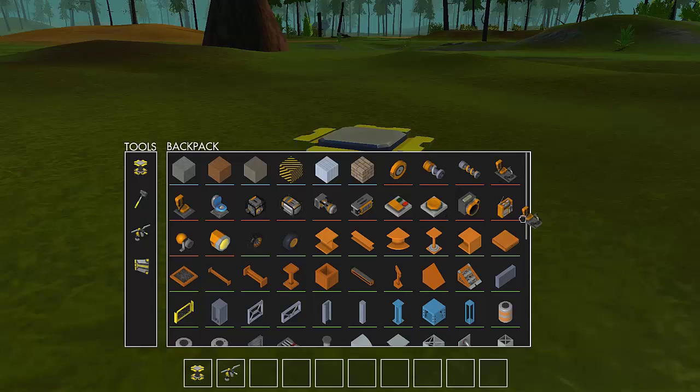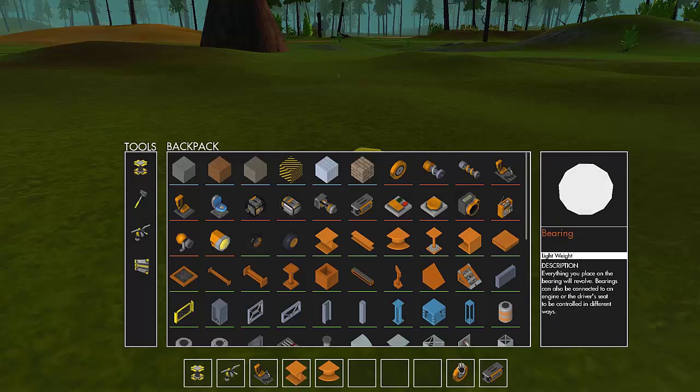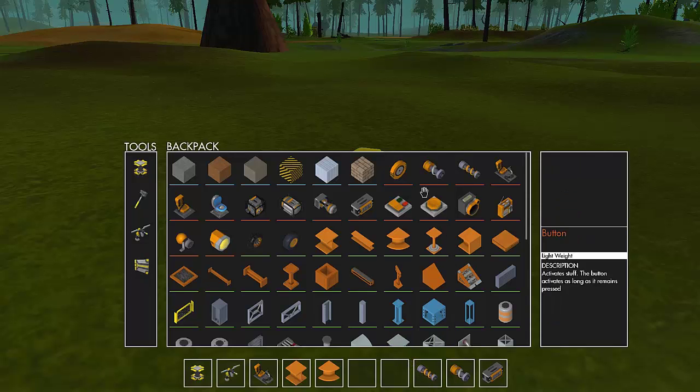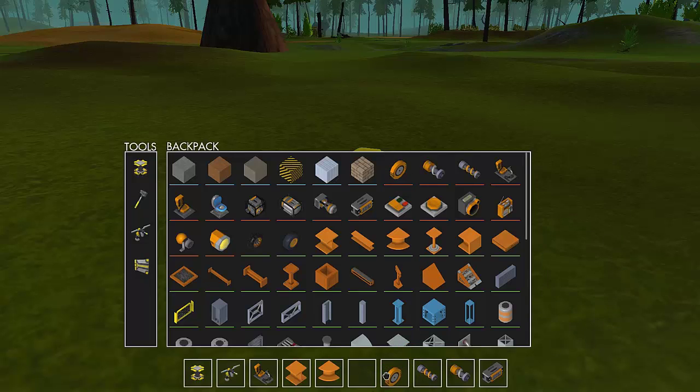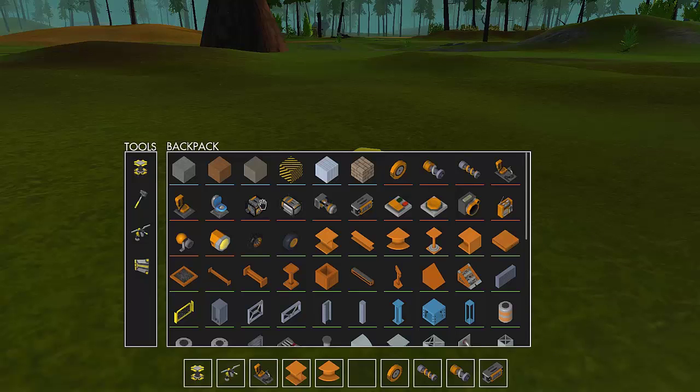I'm going to go ahead and get my blocks pulled out for that. I'm going to use these small I-beams and the I-beam curve — I'm going to need several of these. I'll also need small suspension, large suspension, and motors. Let's go ahead and get those on our barn.